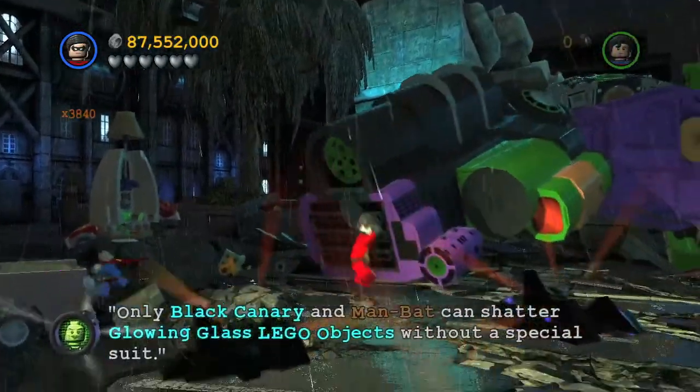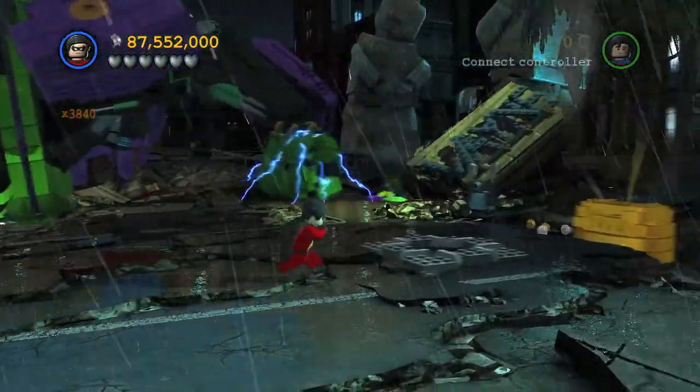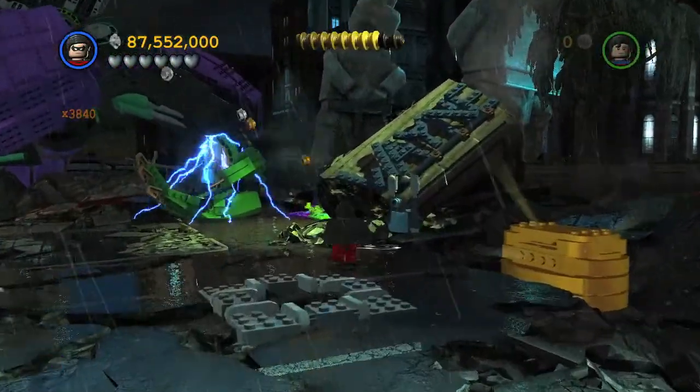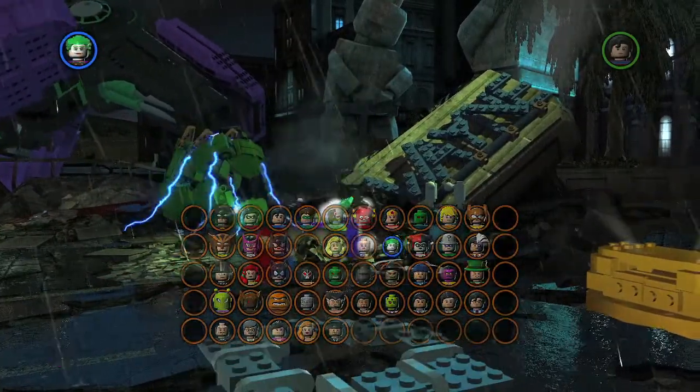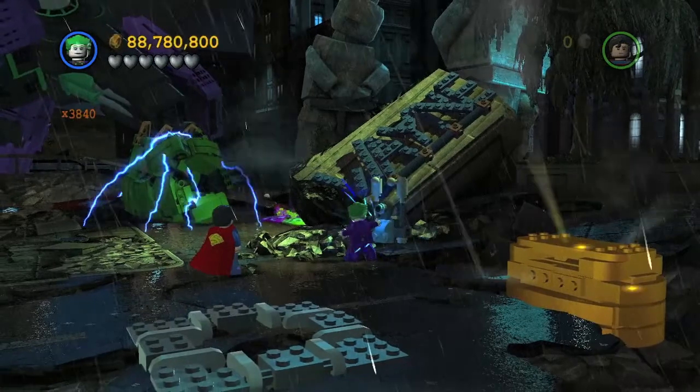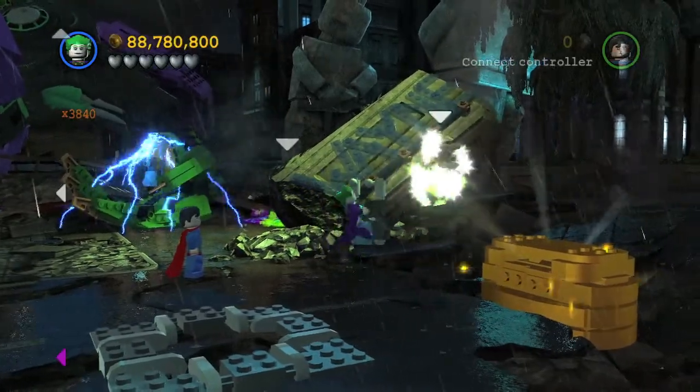The next one: you want to head down here, and next to the electrical hand will be this generator. You want to switch to the Joker and use his hand buzzer to charge the generator. That should light up this sign and get you another minikit.